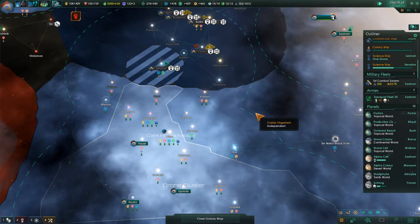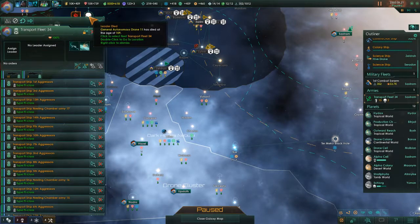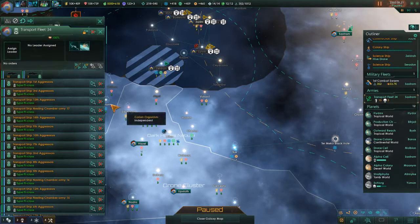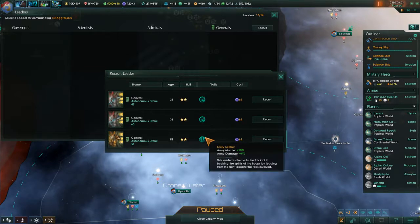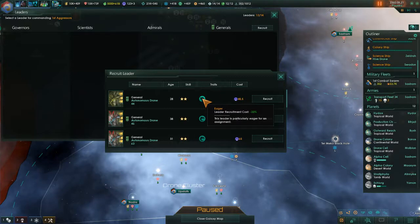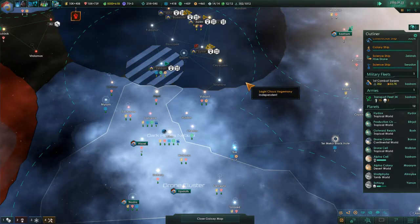Once these guys have died off, we'll look at the next targets to attack. The general — I guess we'll hire a new one. We're quite low on influence actually, but we're gaining a fair amount. Let's take the youngest one — even though you're just a cheaper option, that's about it.